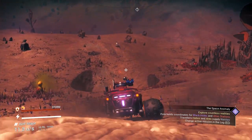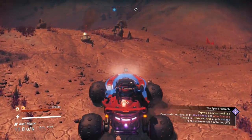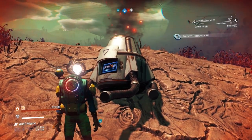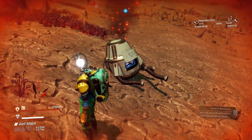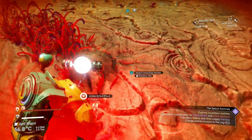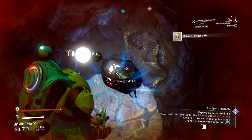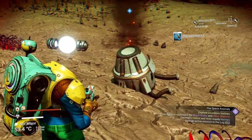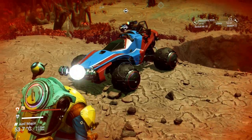The next thing I want to talk about is this damaged machinery over here. Most of you know that damaged machinery can give you nanites with a chance at a module. However, what some of you may not know is that every time there is damaged machinery, there is always a buried technology module nearby — they go hand in hand. Whenever you find damaged machinery, look nearby because there will always be a buried technology module right next to it.